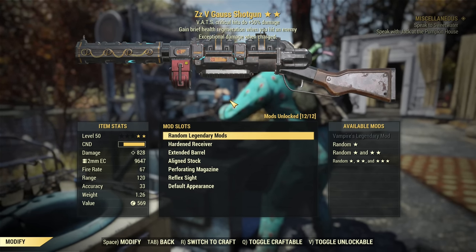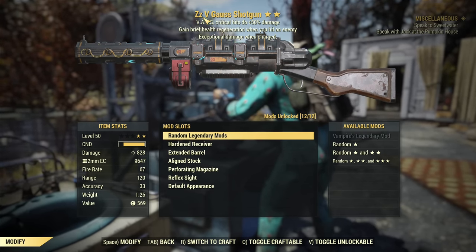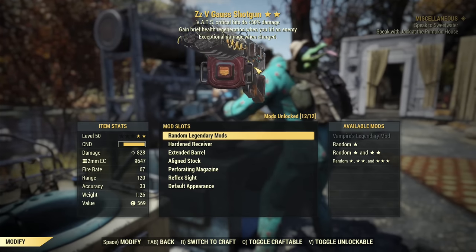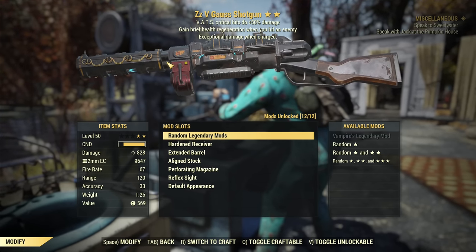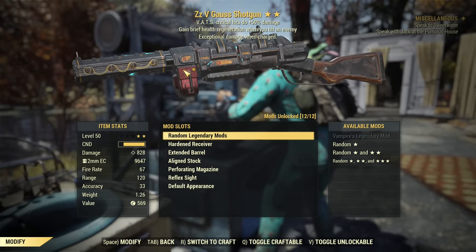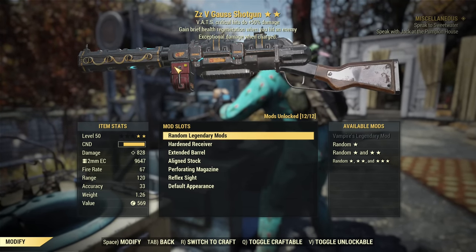Before going into other modifications — even though you craft the Gauss shotgun from energy weapons, it is not an energy weapon. It counts as a ballistic weapon. Therefore, it works with ballistic perks like BOC and not with energy weapon perks.